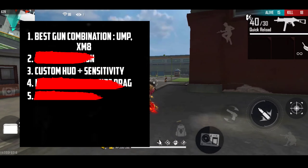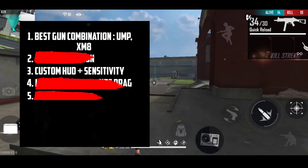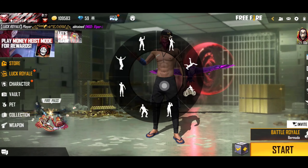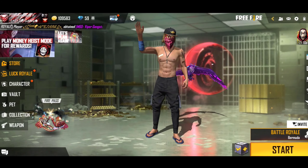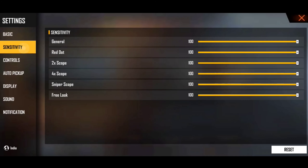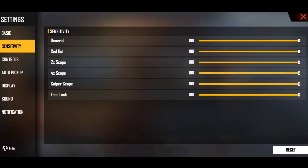Point number 3 is custom HUD plus sensitivity. Every Free Fire player knows that sensitivity is very important for headshots. What you have to do here: set every sensitivity to 100 — general sensitivity to 100, 2x scope to 100, and red dot to 100.